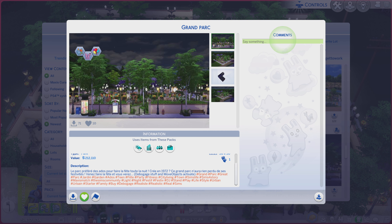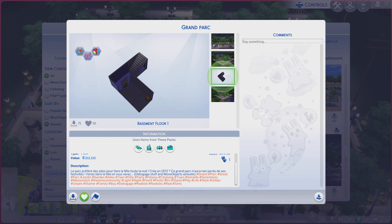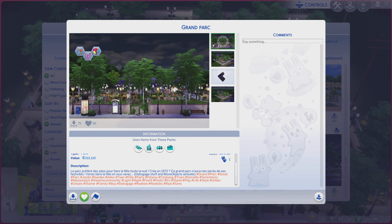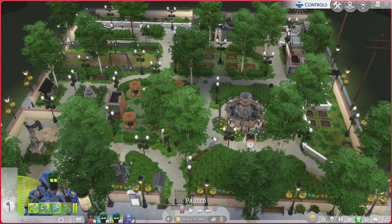A little bit of a description and a lot of hashtags — you're always more than welcome to read those. While you're doing that, I'm going to go through these photos and see if they do the lot justice or not. Now, the photos are just too far away — same with that one. I don't feel like these photos are helping. We've only got a few packs: Get to Work, Get Together, City Living, and Seasons. Alright, let's go take a look at the real thing.